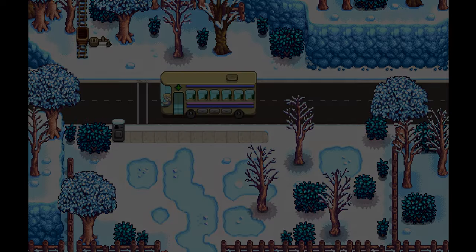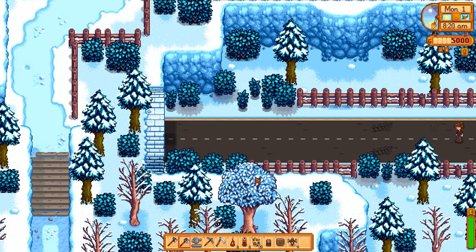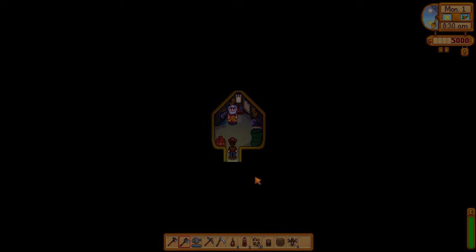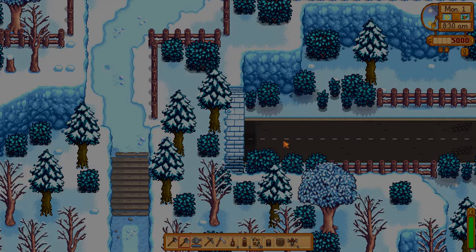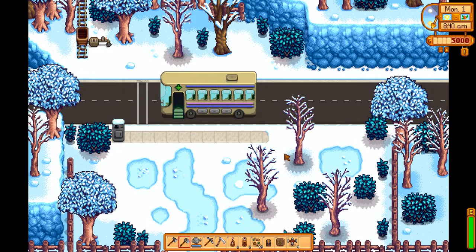Here we are in the valley with winter — so much fun. Let's go check out the tunnel. Because I have buildings randomized, all of the starting locations are different. And Linus is living in the tunnel. That is fair — put the homeless man in the tunnel. Checks out, right? I love this mod so much, I cannot even tell you how much.